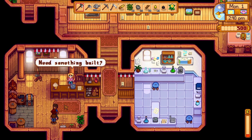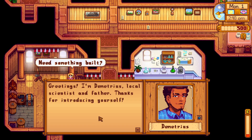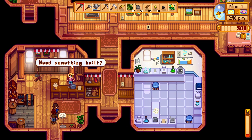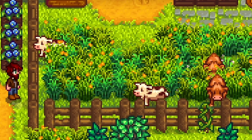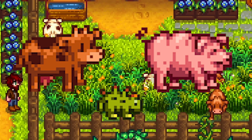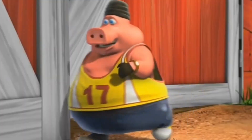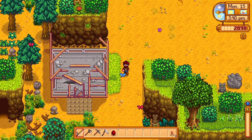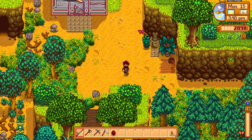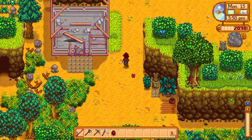First is housing for your workers. Thankfully, your property already comes equipped with a cave and a five-gallon bucket. Next, we have animals. You can have cows, pigs, and chickens. Cows give milk, pigs give mushrooms, and underperforming chickens give their lives. To feed these animals, you'll need a grain silo. I recommend putting this near the top of the map, as it will allow you to actually see your farm.